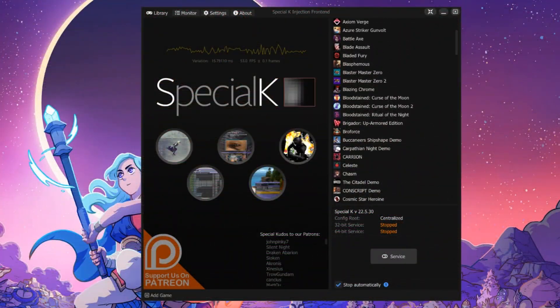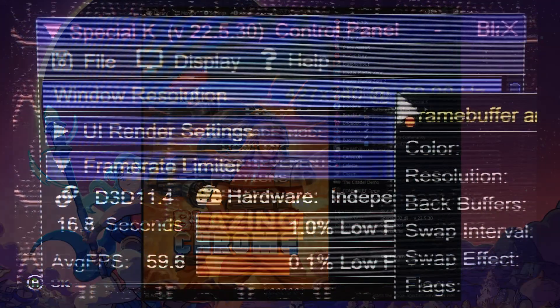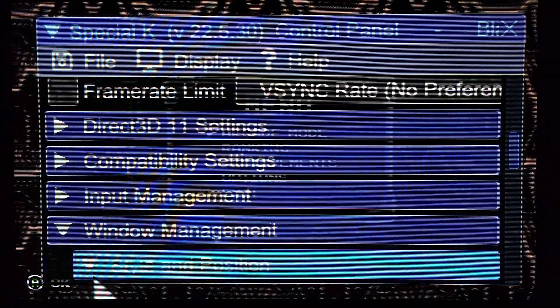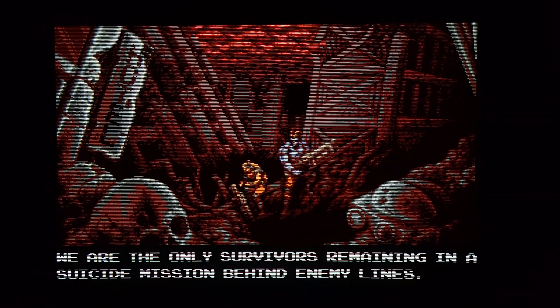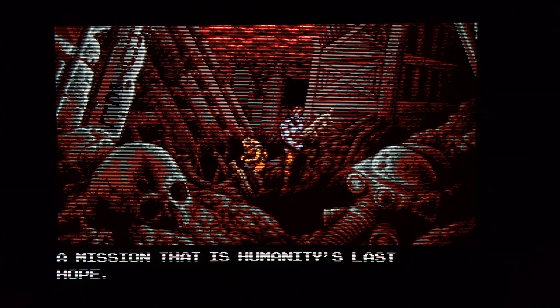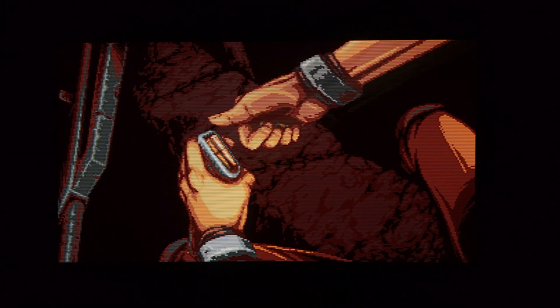Once installed, Special K should detect your game library on Steam or GOG, so make sure to launch Blazing Chrome from there. Once inside the game, go to Display Options and set it to Windowed using the smallest scaling, x1. Drag the window onto your CRT display, then enter the Special K menu. Scroll down to Window Management and check the box for Borderless and exit the menu. The game should now be displaying a full screen image at 427x240 resolution, complete with accurate scan lines. If the game window keeps jumping back to your main PC monitor, just set your CRT as your main display to prevent this.